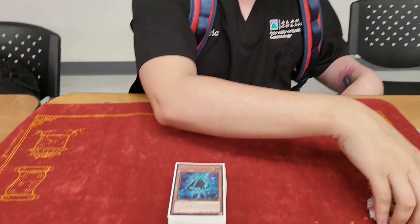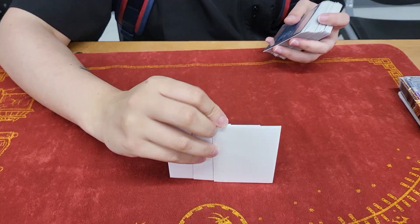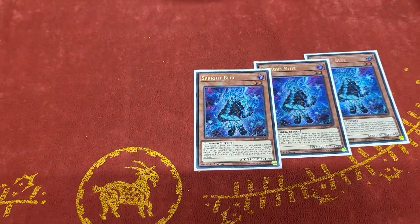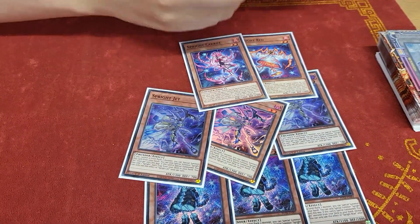How many cards in it? 43, I think. All right, show us the goo. This is relatively close to some of the Euro lists. So three Blue — we'll start with the Sprite cards. Three Jet, and I just played one, one, and Pixies.